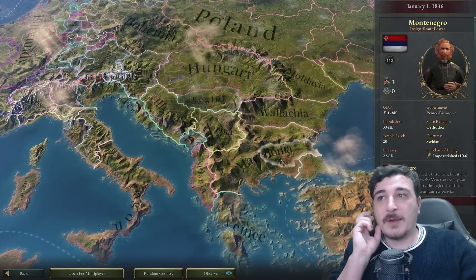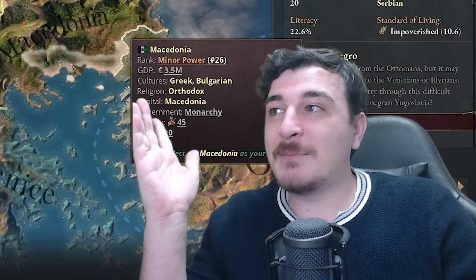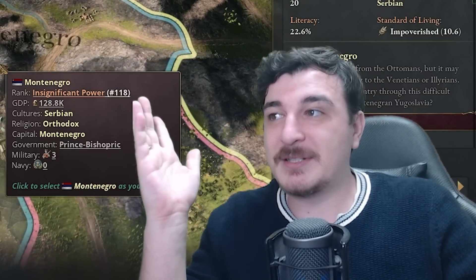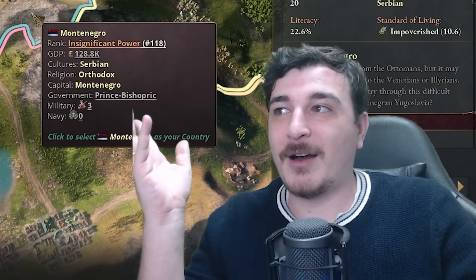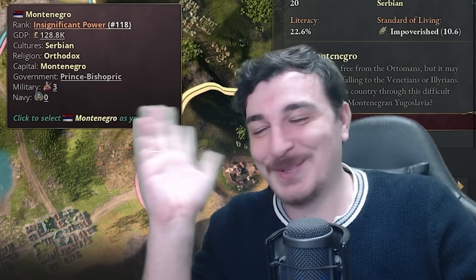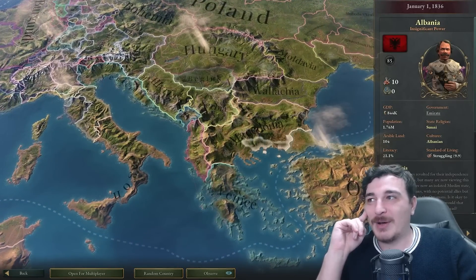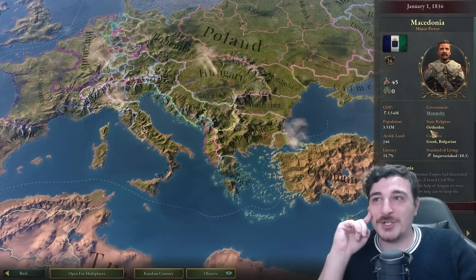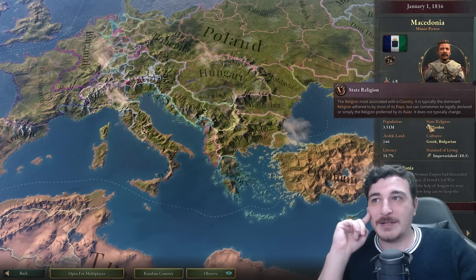Illyria is Croatian Catholic. Serbia is Serbian Orthodox. And then we also have Montenegro — no matter what timeline, Montenegro is still small with the same border size. Albania is pretty big and it's an emirate. We also have Macedonia, which is apparently a Greek-slash-Bulgarian country, and it's Orthodox.